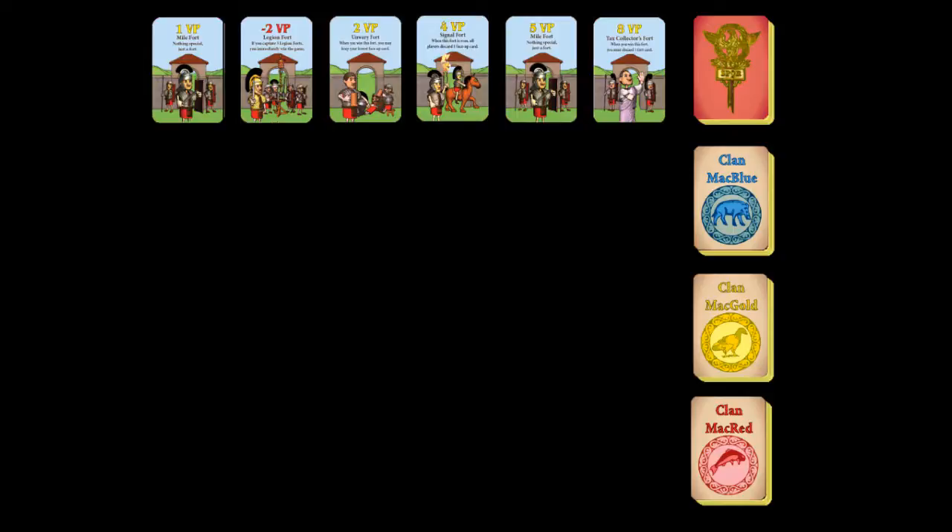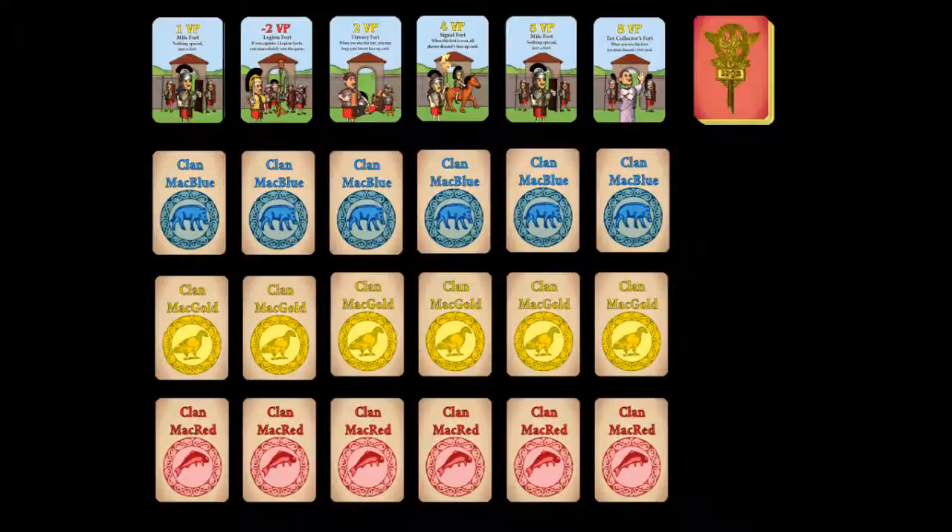All players shuffle their warrior card decks and draw seven of their nine cards. They then play six of the seven cards in their hand face down in front of them. These cards are placed in order so that the first card they wish to play is on the leftmost end of their row, and the last card they wish to play is on the rightmost end. The seventh card is discarded.